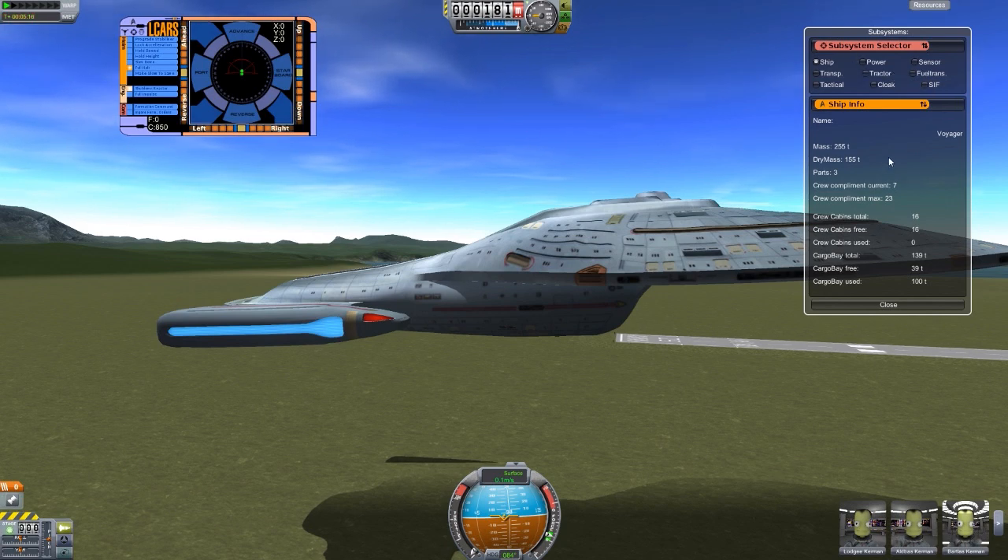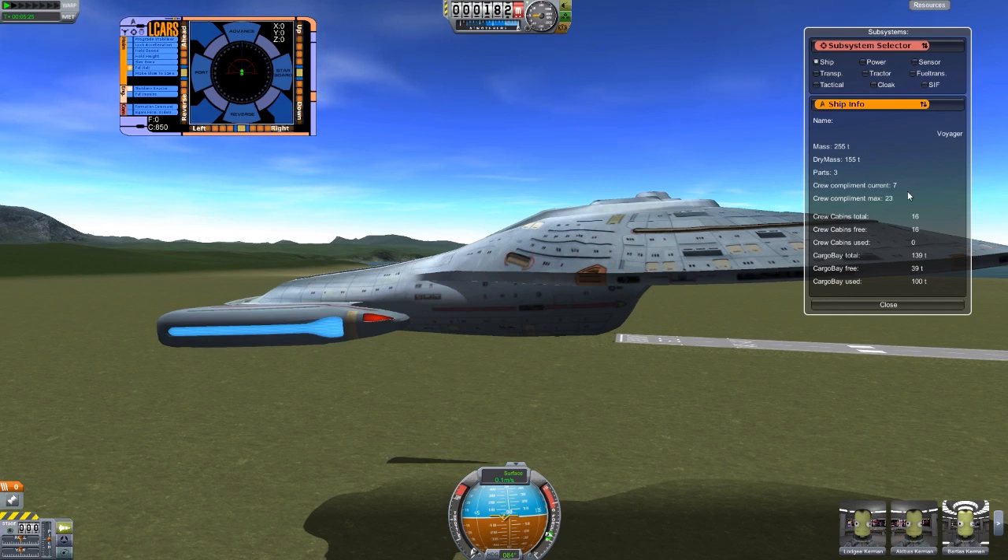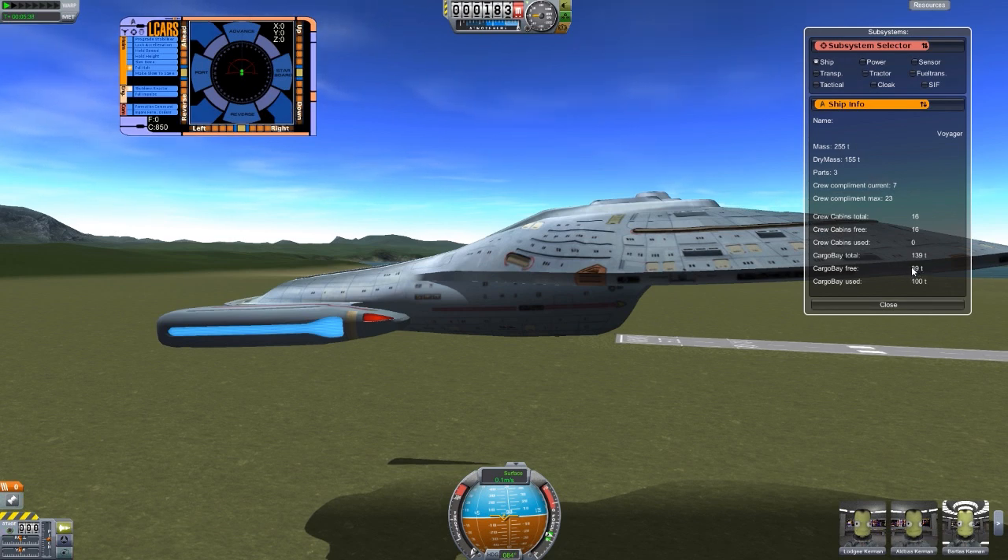For instance, we have ship info. We are quite a heavy craft, currently made of three parts, and a complement of crew members of seven. We can have up to 23 on this ship, which is quite cool. And then various cargo bay information here — wow, we have 39 cargo bay tons worth of cargo. We could fit a lot in this thing.